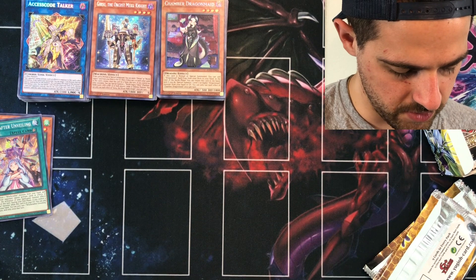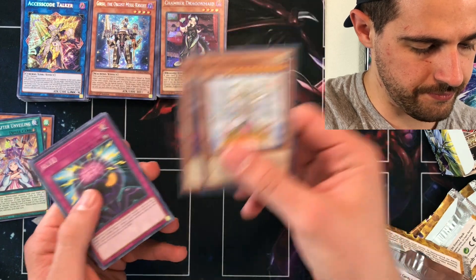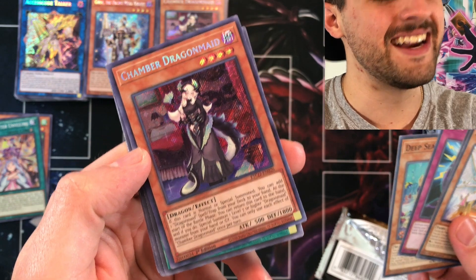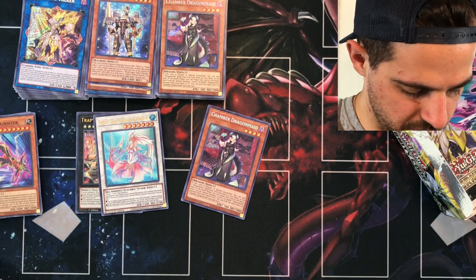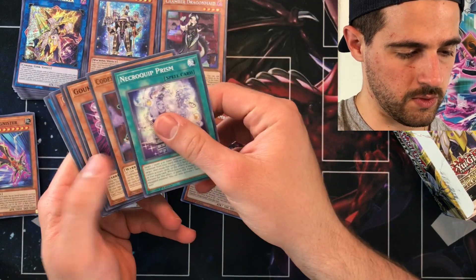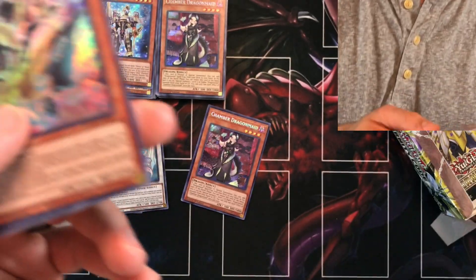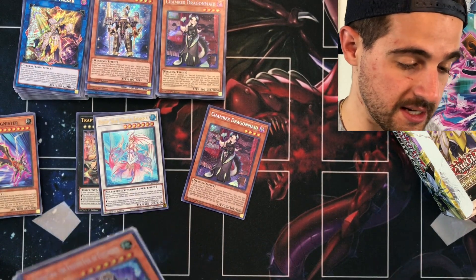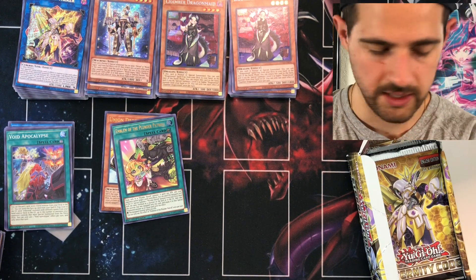Pack number three of box four — Link Rogue again! And pack 14 for box number four — a secret rare: Gizmek Uka. That card has actually been seeing some meta play. It's about $14 right now. Pack number 11, box five — pulled Animadorned Archosaur, which is a $32 card right now — definitely one of the better secret rares to pull out of the set.